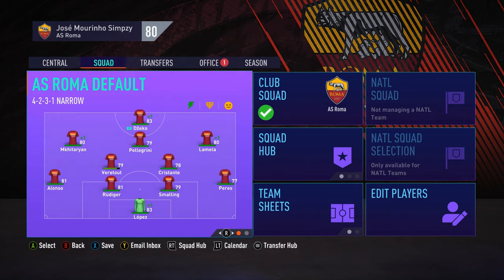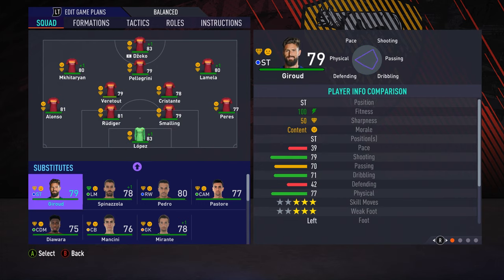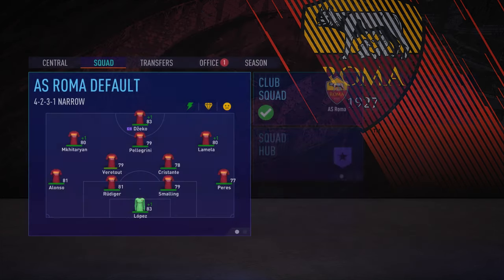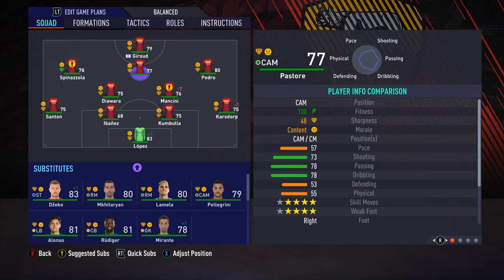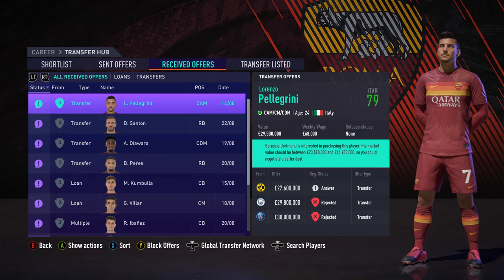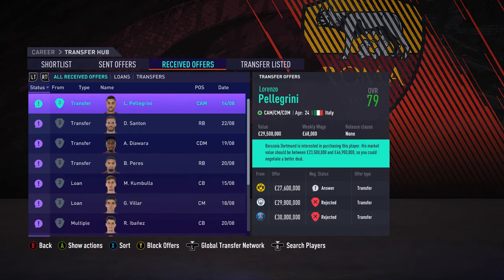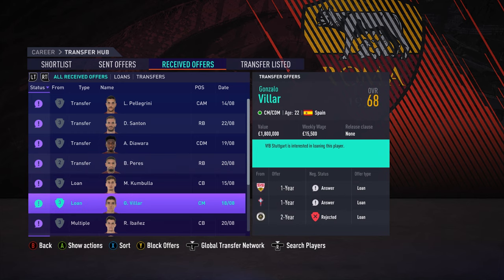I've also gone out and signed Olivier Giroud for £7 million — signing a lot of former Chelsea players. But Djokovic made his way to Roma, why can't Giroud? Here is the team now — I think this is my best team after those new signings. We'll bring Lamela on the right. We'll play Rüdiger and Smalling as the defensive partnership with Perez at right back. For the second team, which we're going to rotate, Giroud is going to be leading the line — I wanted to get a similar player to Dzeko up top. Pellegrini's a hot topic — I'd sell him for 60 million upwards because we'd be able to rebuild this team insanely.